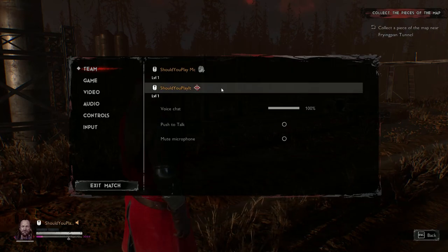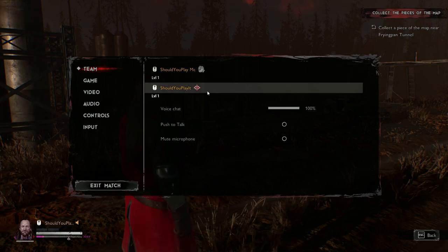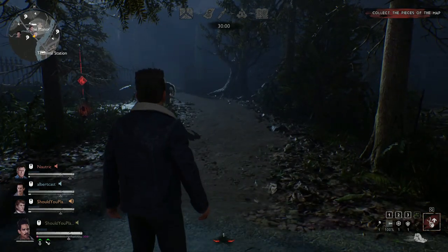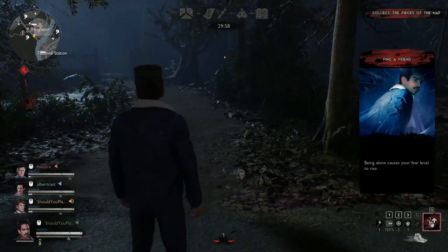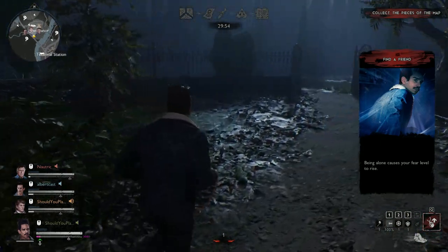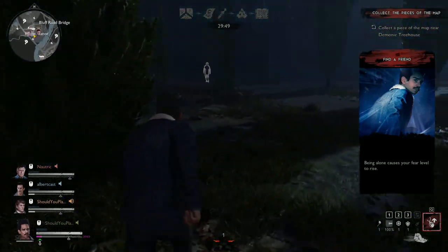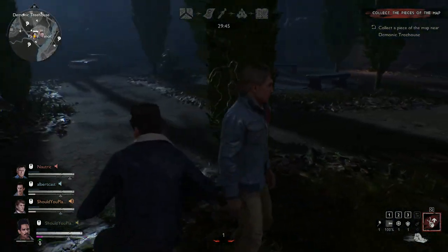In the game, the demon always has the icon of crossed hands, and the survivors have what looks like a demon eye icon. There is cross-platform play in this game as shown in the settings, but since we don't own consoles we don't know how you connect to friends across platforms — if any of you try console versus Epic, let us know how it works.